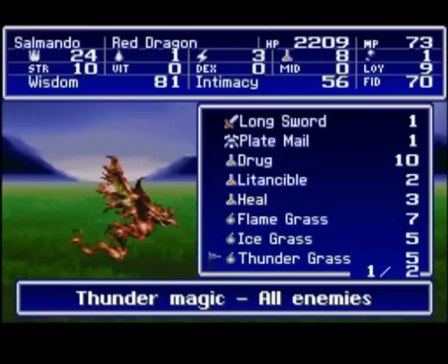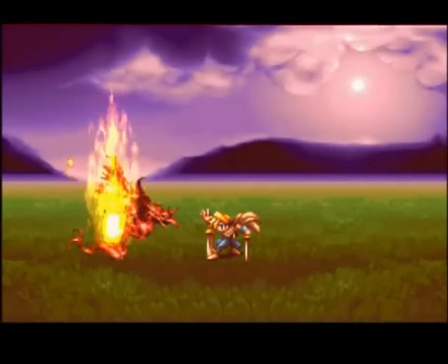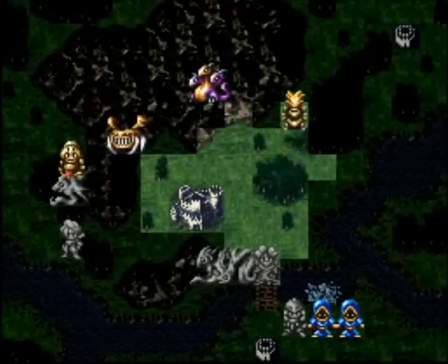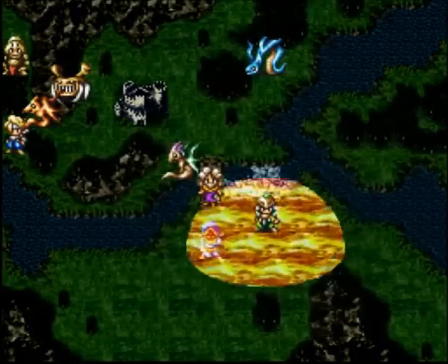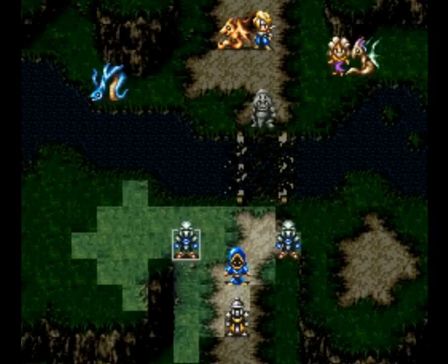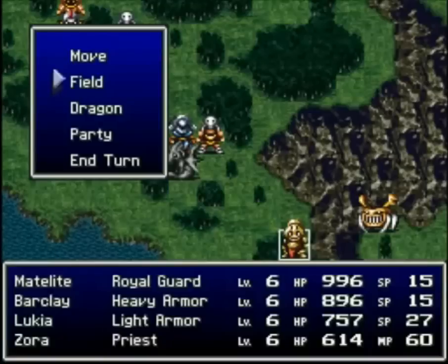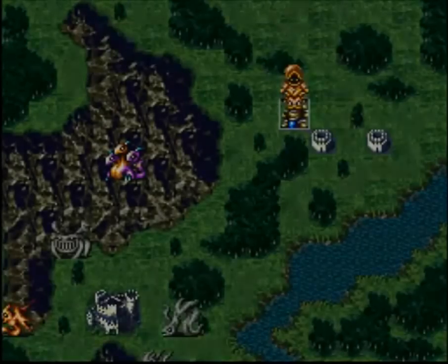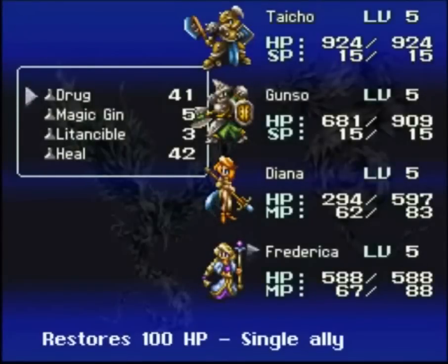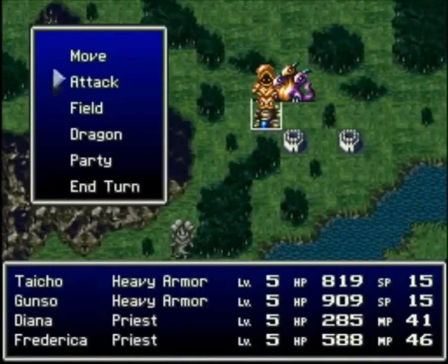If you're into classic JRPGs straight from the vein of games like Final Fantasy VI, but with strategy-based gameplay, then you've got to check this game out. The battles are turn-based on a grid, like most strategy games. Your team is grouped into fours, each featuring a dragon, but you can't really control the dragons — they act kind of like the capsule monsters in Lufia 2. There are classes for range attacks, or you can get close and do battle the usual way. Movement is a big part of Bahamut Lagoon, as you can use your surroundings to your advantage — or they may work against you, depending on how the battle goes.